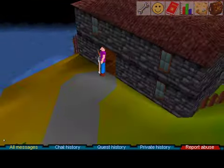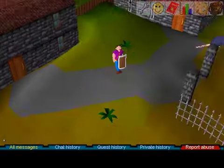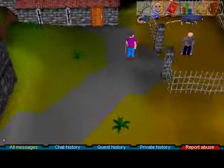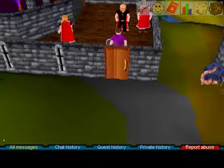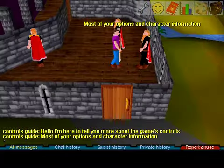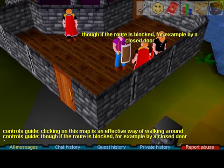Many people have never actually seen how the very tutorial island of RuneScape Classic looks. I can't zoom out or zoom in — it does it on its own. Here's where we fight rats. That's enough rat killing for now. Here's the controls guide. Look at these graphics.